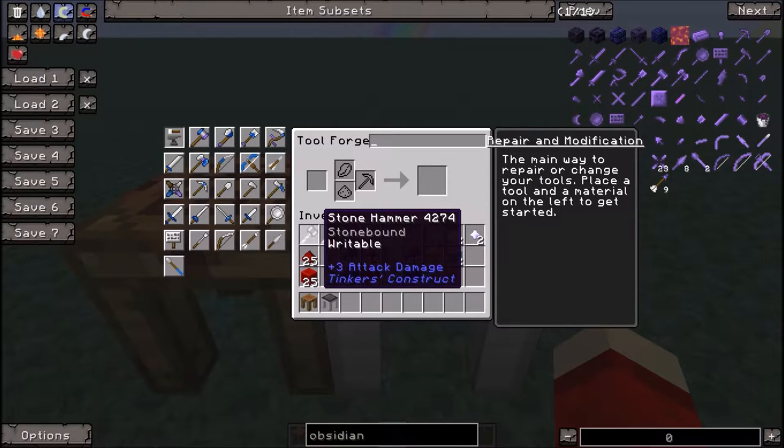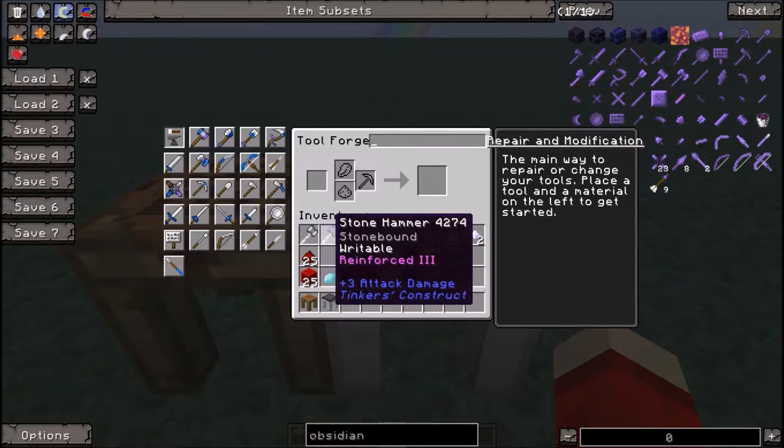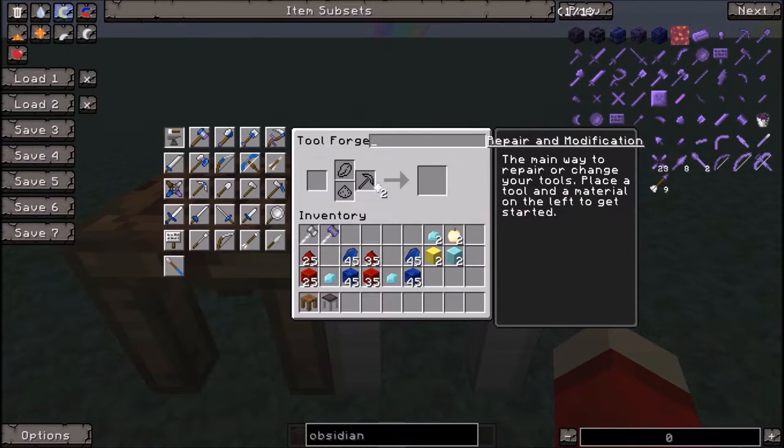I'm hoping that the paper having extra modifiers allows for 20 redstone levels to outdo the one point of speed difference — because that's what I'm looking for: the fastest practical hammer I can get. Now let's do modifiers real quick.